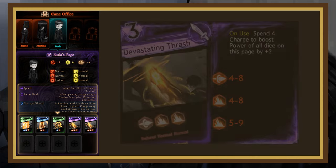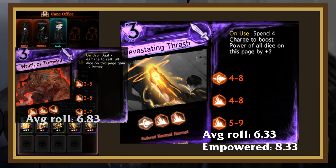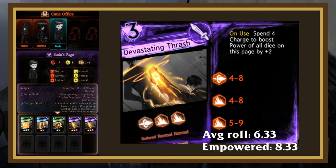Bada's special page is Devastating Thrash. This bomb page can spend 4 charge to give all the dice 2 power. When unempowered, it has a 0.5 lower roll average than Wrath of Torment, but when empowered, it has a 1.5 higher roll average, making this a hard page to clash into. If it's unempowered, something like an Empowered Feint Memories or 3-cost Blunt Bomb page will clash well into it, but when it's empowered, you might need to rely on power boosters to contend with it. Fortunately, Wrath of Torment on Emma will still somewhat consistently beat it due to her getting 3 extra power from her passives.